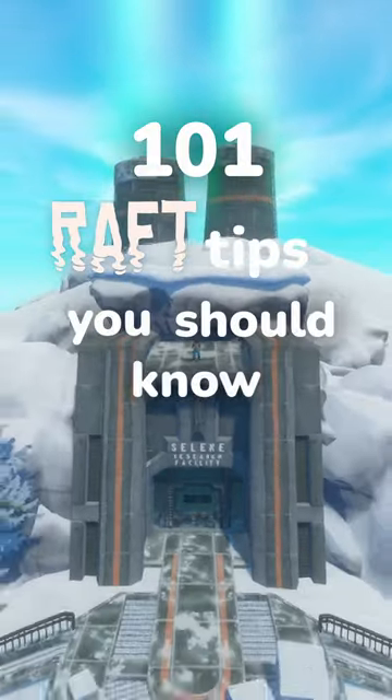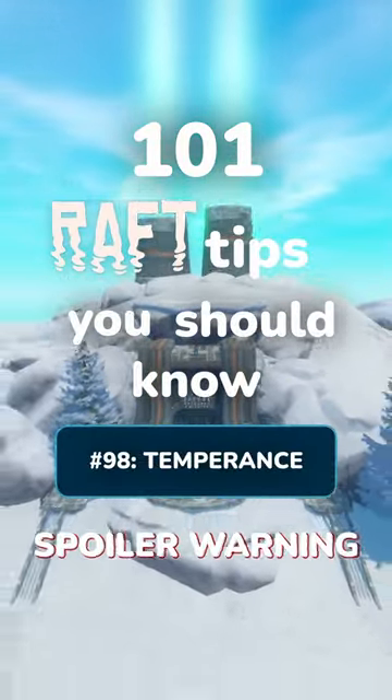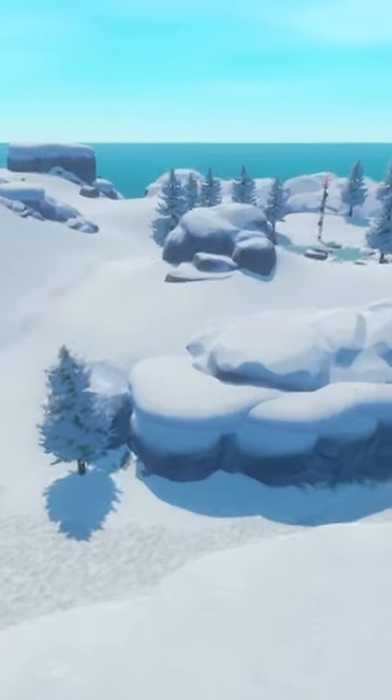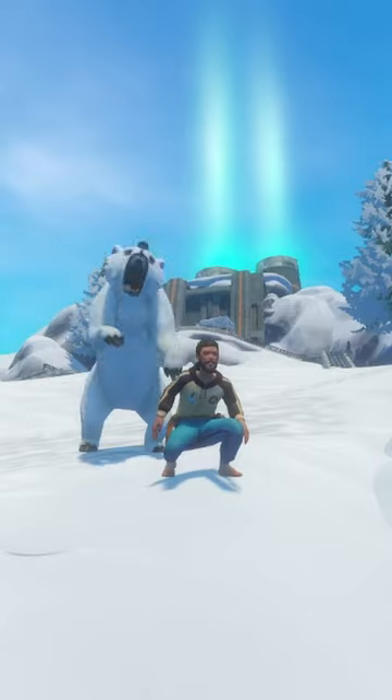Welcome to 101 Raft Tips You Should Know. This is tip number 98: Temperance. Home to the polar biome of the ocean, Temperance is a deserted arctic island surrounded by icebergs and covered in furry frenemies.